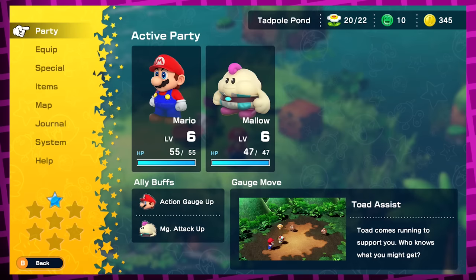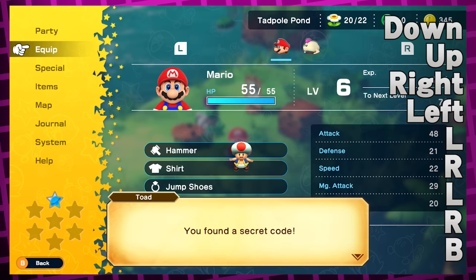At any point of the game, if you open your pause menu and then on your controller input: down, up, right, left, LR, LR, B in that order, Toad will pop up and say, 'You found a secret code. I wonder what it did. Let's check your stats.'